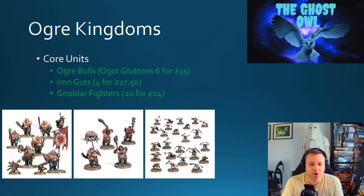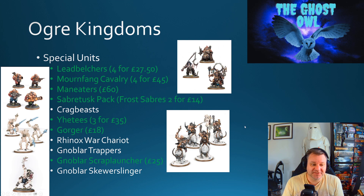In terms of core units, there's a pretty good selection — in fact they're all there. The Ogre Bulls, now known as Ogre Gluttons, are six for £35. Iron Guts are four for £27.50 in the middle. Knoblar Fighters are twenty for £24 on the right-hand side. Much like other factions outside the main narrative, they'll get one release of rules at launch, and the core unit availability is actually better than what we see for the Empire or High Elves.